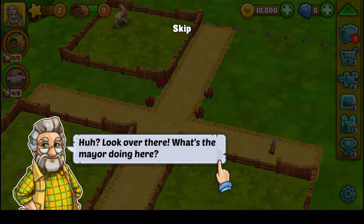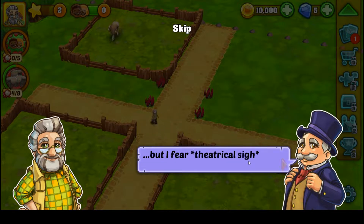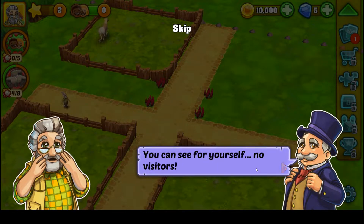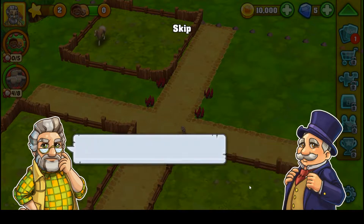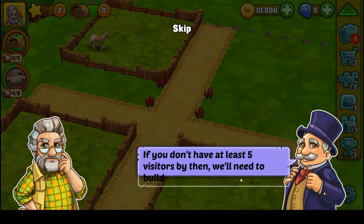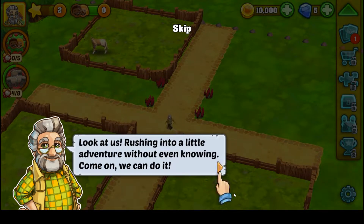What's the mayor doing here? He says: 'I wish you all the most wonderful evening. We all miss Josephine dearly, and I too just want the very best for the animals. But I fear — you need to close the zoo.' He explains there are no visitors, and the city could build a shopping mall on this land. Grandad refuses: 'Aunt Josephine wouldn't have wanted that. We'll get visitors.' The mayor gives an ultimatum: 48 hours to get at least five visitors or the zoo gets bulldozed.